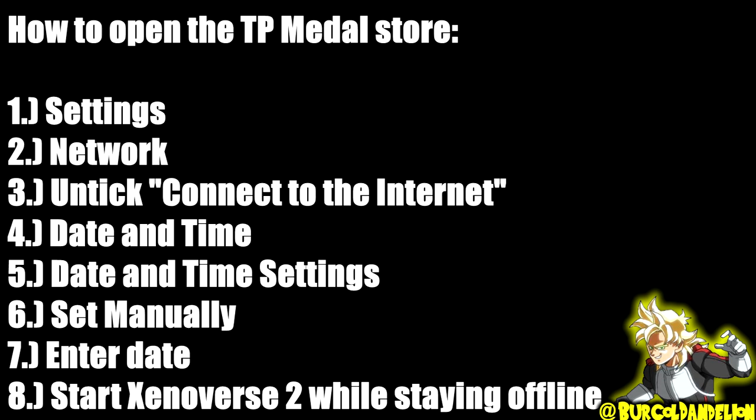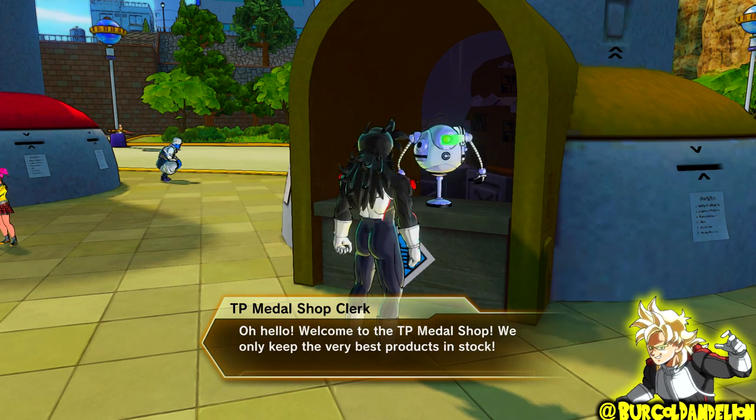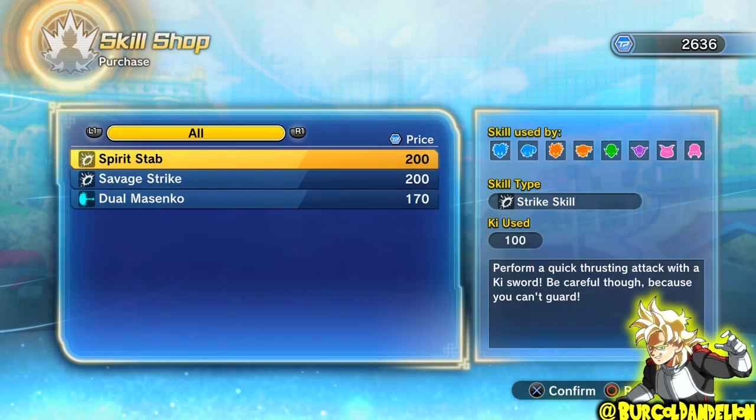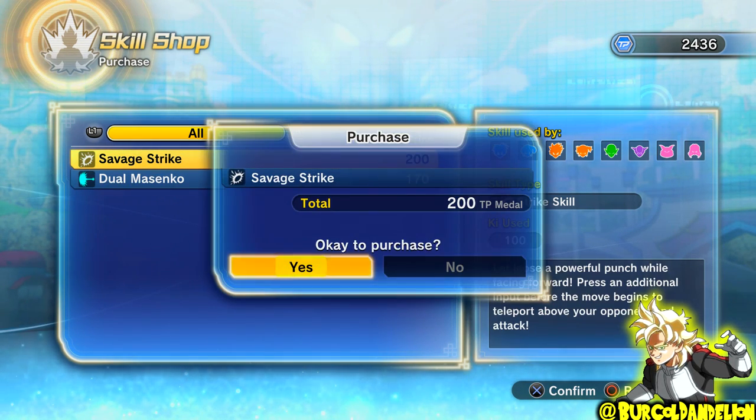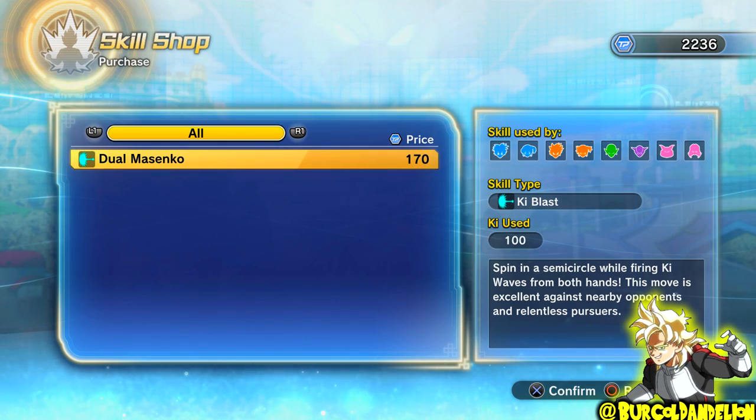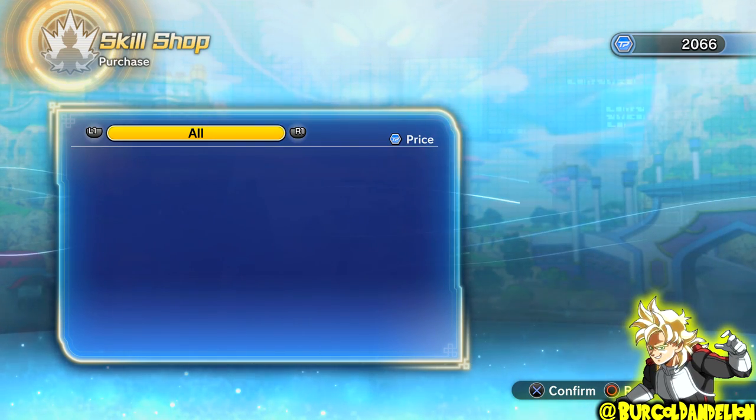If you connect online, it just will not work and the TP Medal Store will stay closed. If you set your console to the 30th of June 2017, the three attacks that are available are Spirit Stab and Savage Strike for 200 TP Medals each, and Dual Misenko for 170 TP Medals.